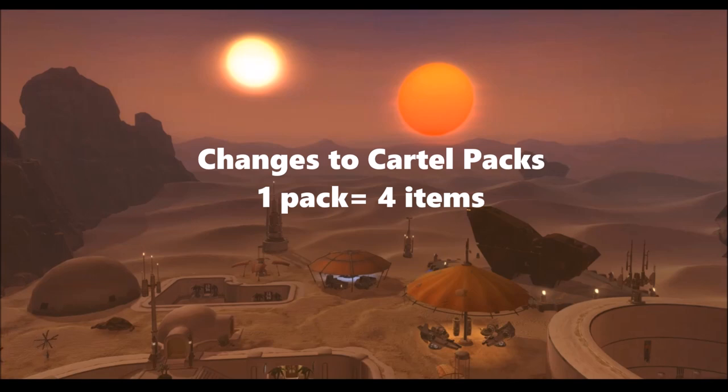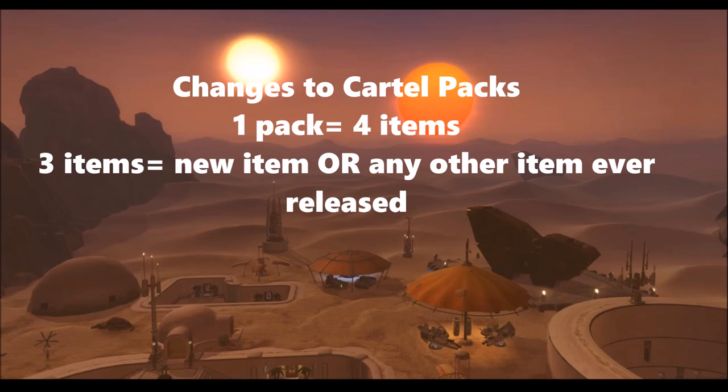The fourth item from the pack will be your generic scrap item, companion gift, or a dye module. That's a pretty big change because normally with previous cartel packs a dye module actually takes up the slot of a new item. Now they're not counting that as a main item — it's one of those extras like a companion gift. That's great because dye modules usually aren't the most expensive thing on the GTN, so it's good that they're not taking the spot of a potentially new item.